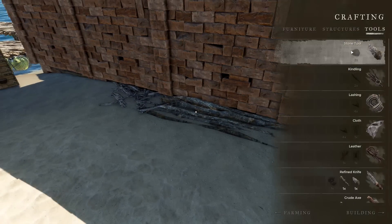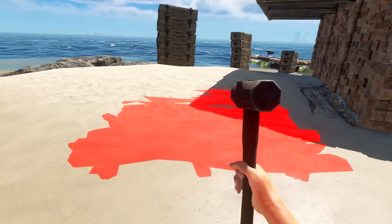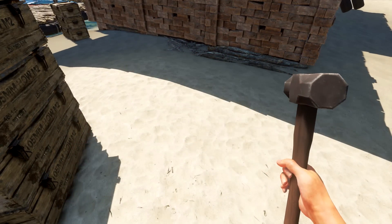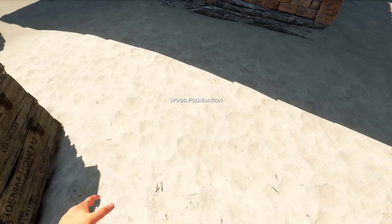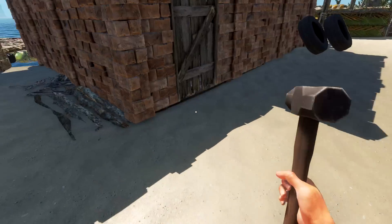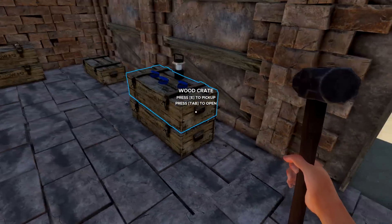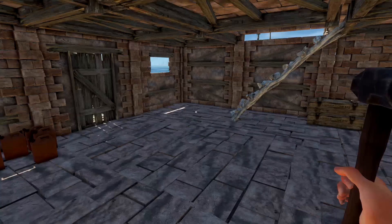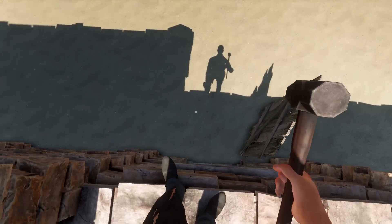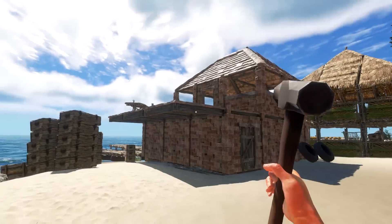We're gonna need our hammer first of all, and a little more wood. Oh, it pops in underground - so it's not the ground that's interfering. It must be built by now. It's got to be the door or something interfering - I really don't know. The door is here - look at that, that was close, he almost went running off. Okay, so we've got our two foundations right here.